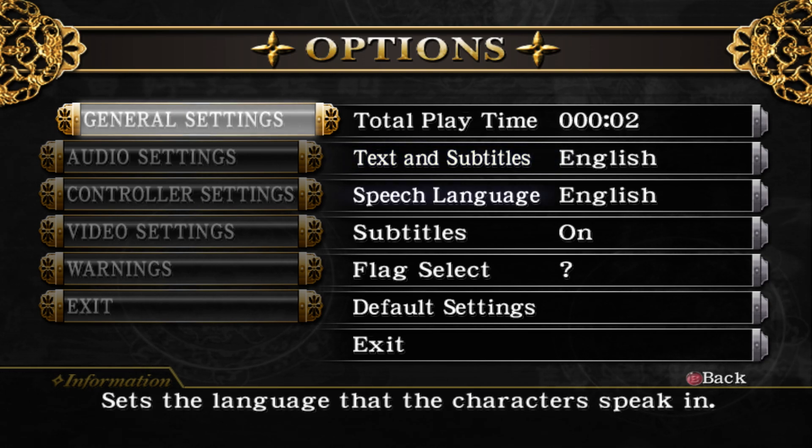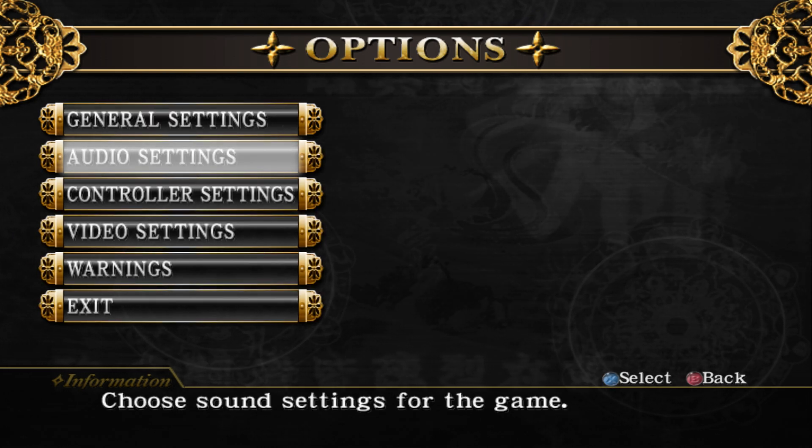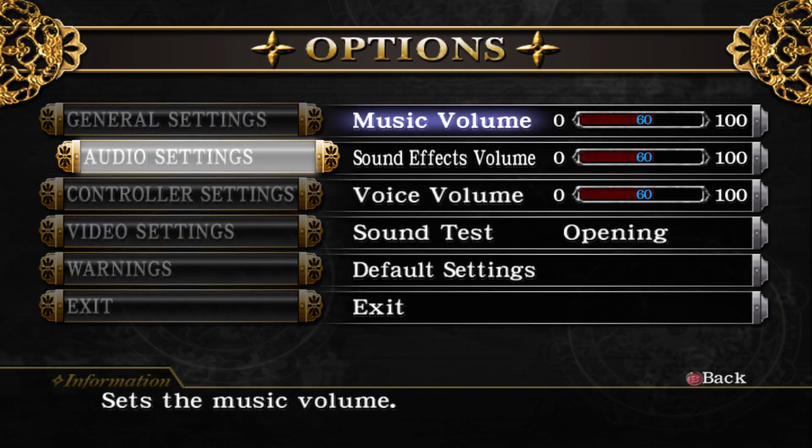Tech stuff: speech language is set to English. I love Justin Gross — he is the voice of Ryu Hayabusa. We're just going to change that to Japanese. The options menu is where you want to start, because it is the audio settings where you're going to sort of drop anchor, I guess you could say.